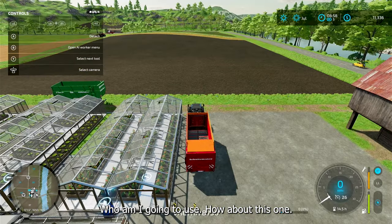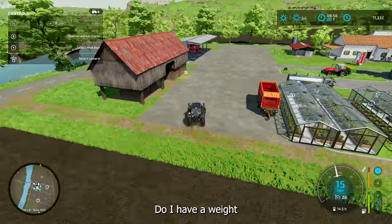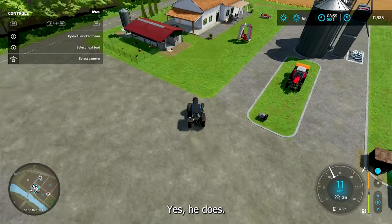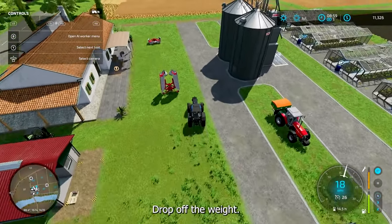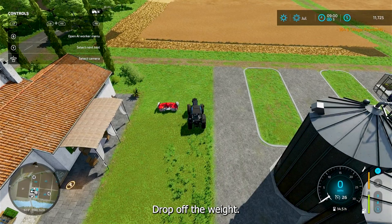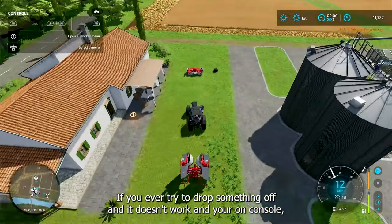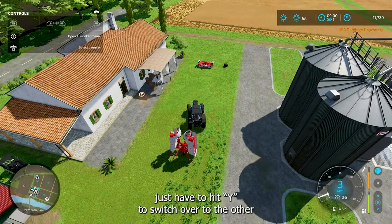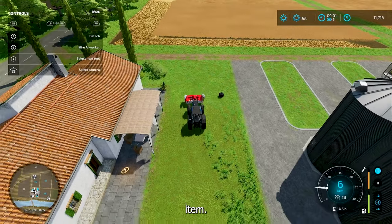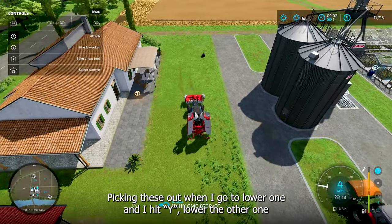So I'm going to do grass. What am I going to use? How about this one? Does he have a weight in the front? Yes, he does. Drop off the weight. If you ever try to drop something off and it doesn't work and you're on console, you just have to hit Y to switch over to the other item. Same thing picking these up — when I go to lower one and I hit Y, it lowers the other one.